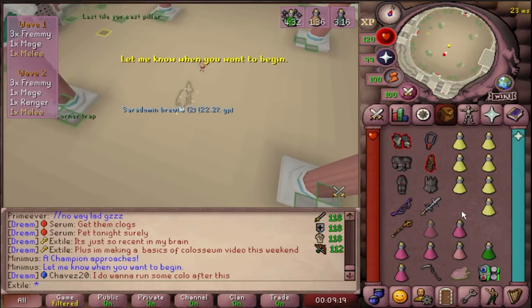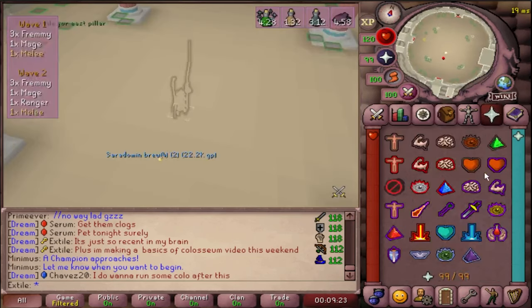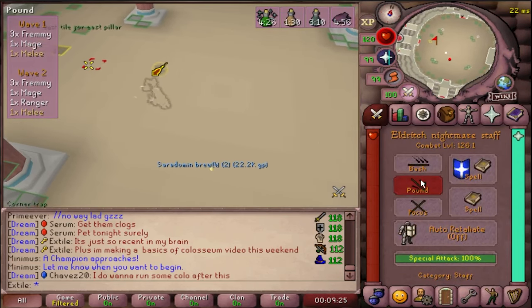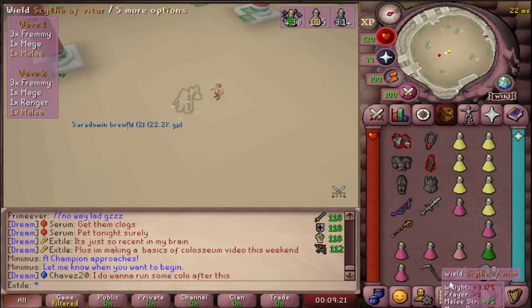Upon entry, I like to drop some potions towards the middle so I can swap my gear without being told that my inventory's full. These potions will not despawn. In the center of the room, you'll be greeted by Minimus, who will give you your first of 12 modifiers.